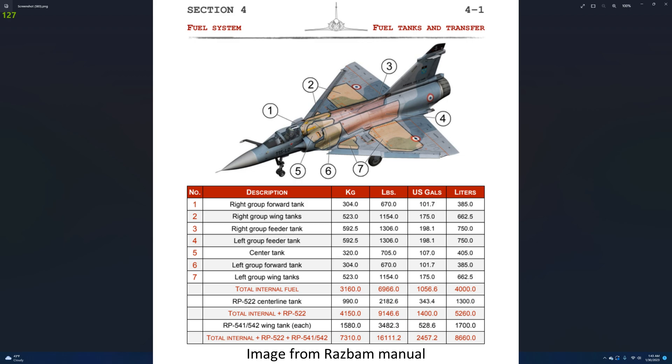Some fuel levels: max internal fuel is 3,160 kilograms or 6,966 pounds. With a centerline tank, it will be 4,150 kilograms or 9,147 pounds. With two wing tanks, it will be 6,320 kilograms or 13,930 pounds. With all three tanks, it will be 7,310 kilograms or 16,111 pounds of fuel.